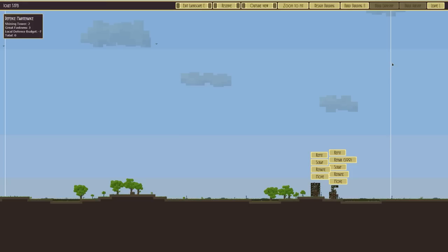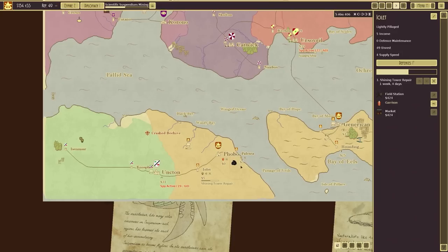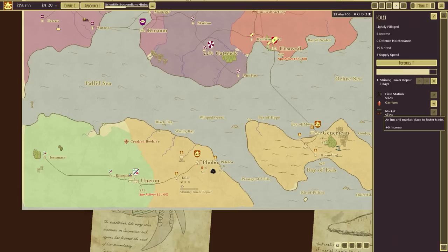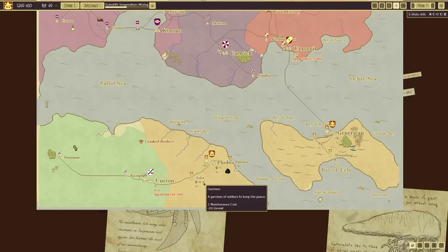Those are now repaired. Unrest again - what are we up to now? 96 again, although it's gone down to 66. Disconnected from capital plus 30 - because we've not got a trade route going that way. We've got a garrison. A market would be nice. But putting the ship here will help. Having a ship stationed there is going to help. Lightly pillaged - the garrison - that's pillaged. But how long will that last?